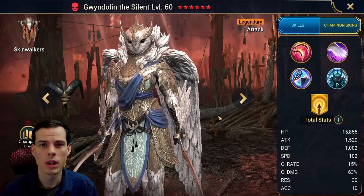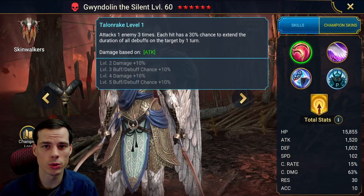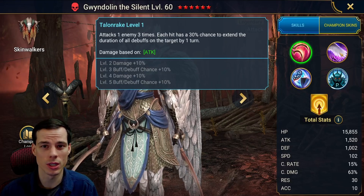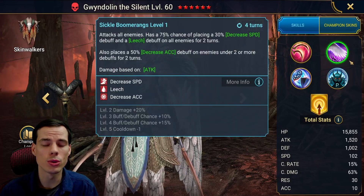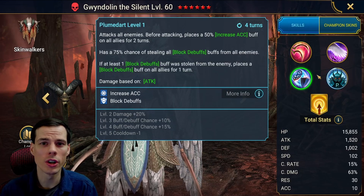Let's get right into it. A quick overview of her kit: her A1 provides an increased duration of enemy debuffs for one turn and has three chances to proc at 50%, so you're going to have a pretty decent chance she'll continuously proc the enemy's debuffs and you'll have those debuffs on for a lot longer. Her A2 attacks all enemies, does decrease speed and leech, and if the enemy is under two or more debuffs she'll also place a decrease accuracy.